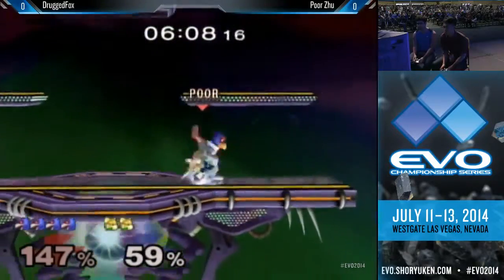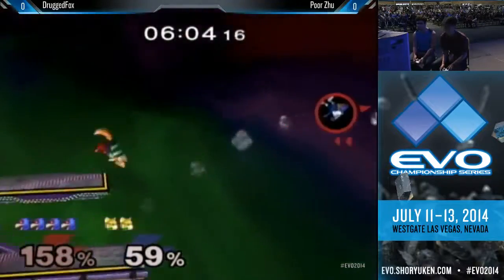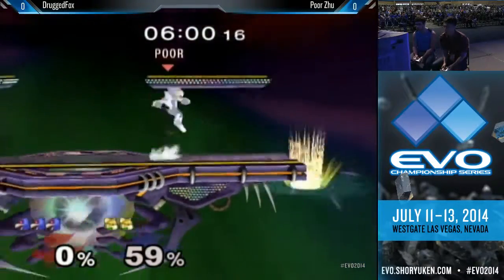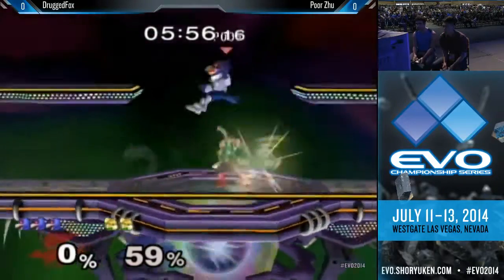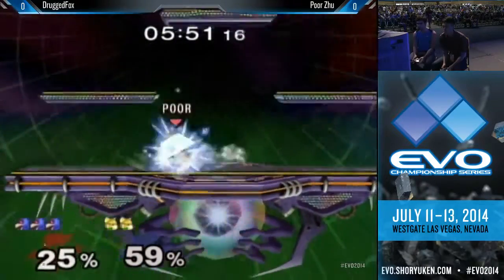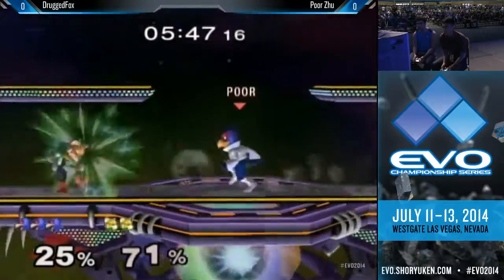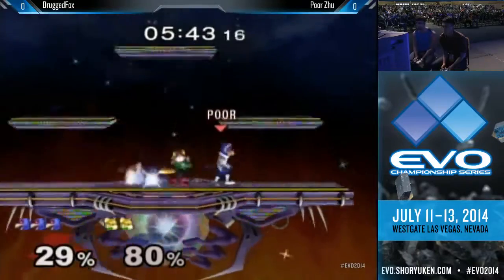Drug Fox trying his best, but Zoo gets a good block. You notice Zoo is angling his shield up at Drug Fox. So if you angle your shield up, it makes it tougher for the opponent to time their attacks — it messes up their timing and makes it easier for the Falco to get a shine out of shield, possibly leading to even more damage.